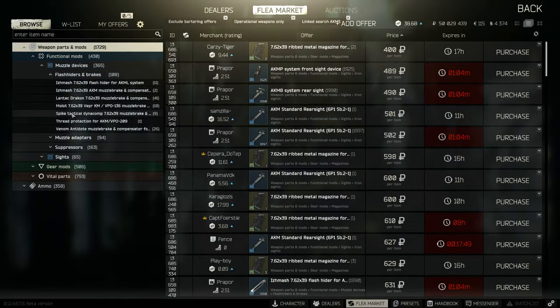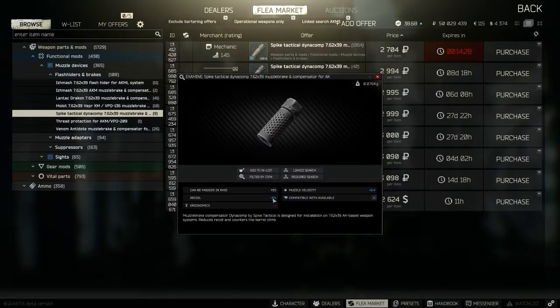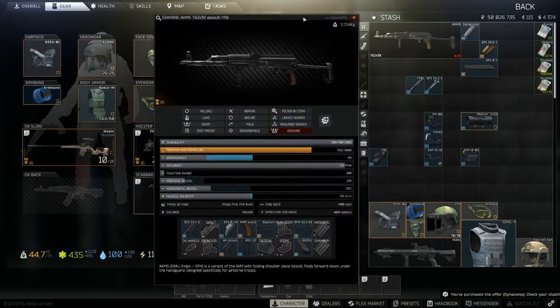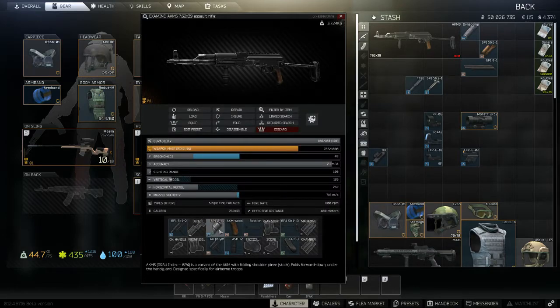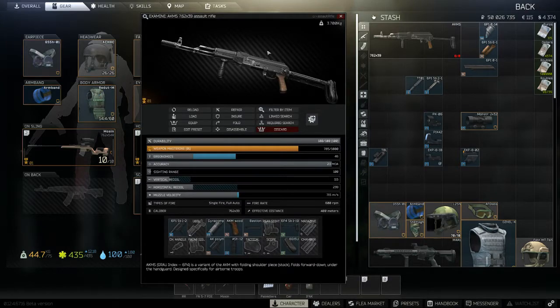Then compensators - for the AK there is no separate barrel, so you can link search the entire gun to look for these. Go to functional mods, muzzle devices, flash hiders and brakes. The one I like is the Spike Tactical Dynacomp - this is extremely cheap and gives you minus 8% recoil. Now this will replace the existing compensator for the AK, which already had minus 3%, so it's more like a 5% difference between the two. Remove the old one and pop on the Dynacomp. So between the pad, a decent foregrip, a compensator, and a scope - either a red dot or something like the two times - you've effectively got yourself a fairly decent working gun on a budget.